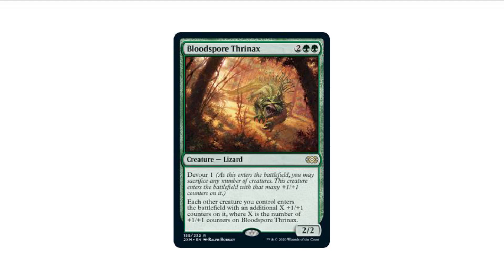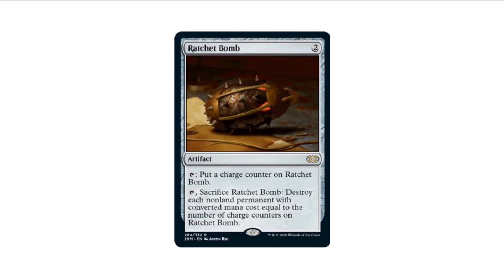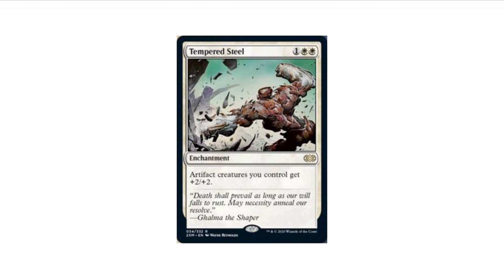Bloodspore Thrinax is going to be printed in this set as one of the rares. We also have Inkwell Leviathan — I think its most recent printing was Eternal Masters or one of the duel decks. We have Ratchet Bomb as well, which was a core set card, good to see it get a reprint, though it may end up as bulk. Tempered Steel gives artifact creatures you control +2/+2, which fits well since this set feels almost like an Artifact Masters.